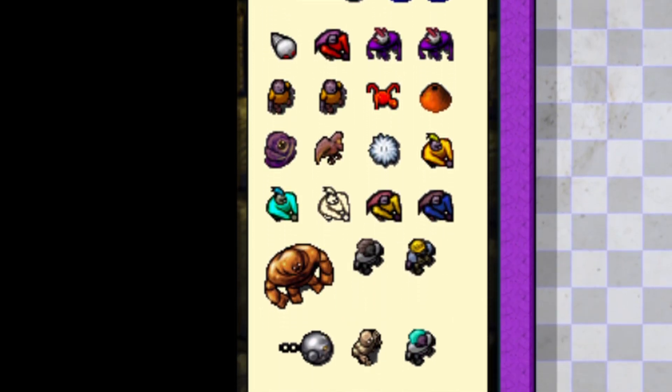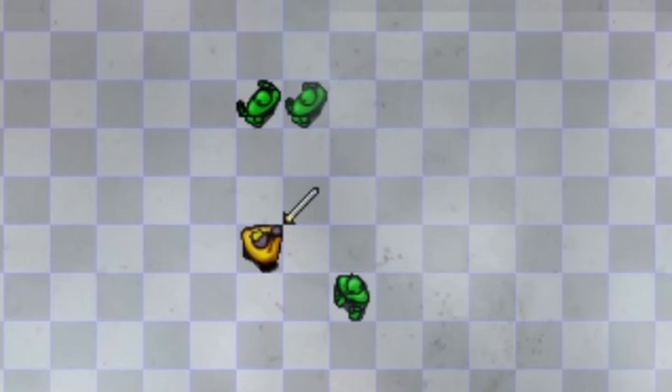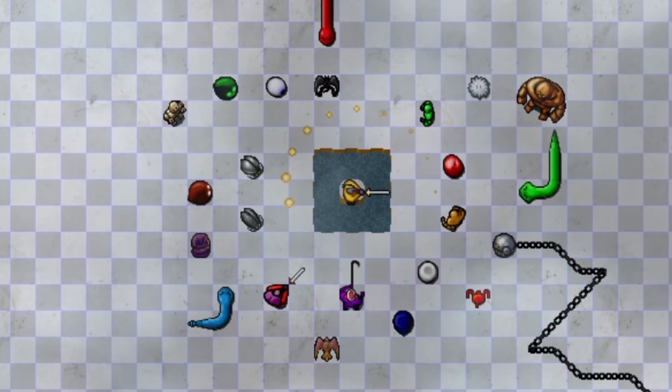There is a wide variety of deadly enemies: Roaches, Goblins, Tar, Rattlesnakes, Chain Chomps from Mario, and a lot more.